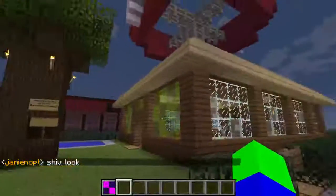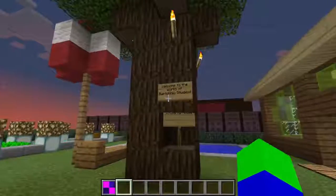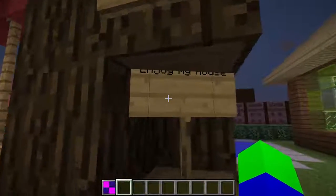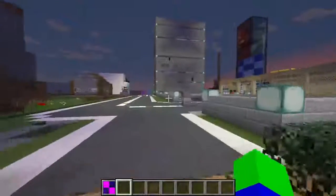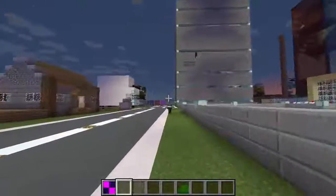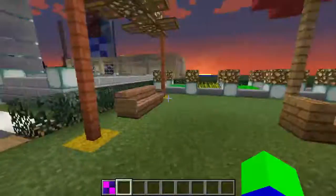Oh hello, looks like I'm in a random place. Let me just read these signs: 'Welcome to the world of Bartolino Studios, enjoy my house.' I wonder where Bartolino is — I can see Jamie but not Bartolino. Oh, there he is! Hello, where have you been Bartolino? 'I've just been shopping, my man.' Anyway guys, this looks like a very nice place.